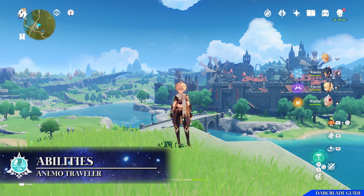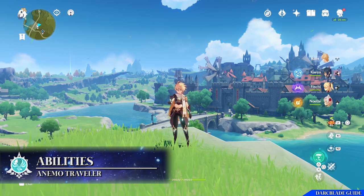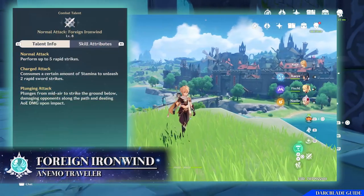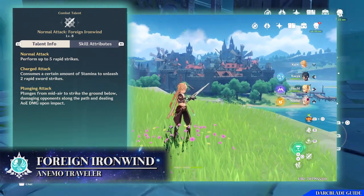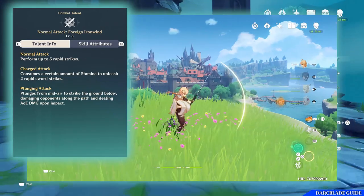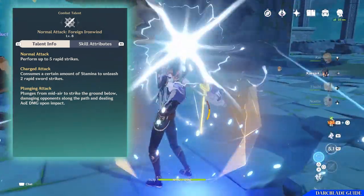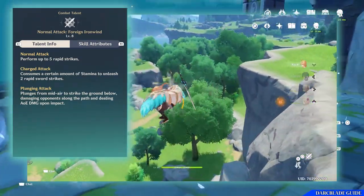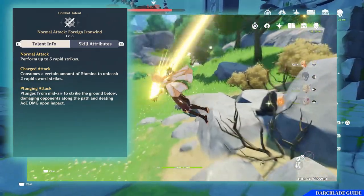In this video we'll be looking at the Anemo Traveller. The first talent is the combat talent known as Normal Attacks, or Foreign Iron Wind. This is a straightforward attack sequence performing up to 5 rapid strikes. You can also hold down the attack button to consume a small amount of stamina to unleash a rapid strike with your sword that hits twice, which will also knock back opponents. If you press the attack button while in mid-air, you'll perform a plunging attack dealing AoE damage when you hit the ground.